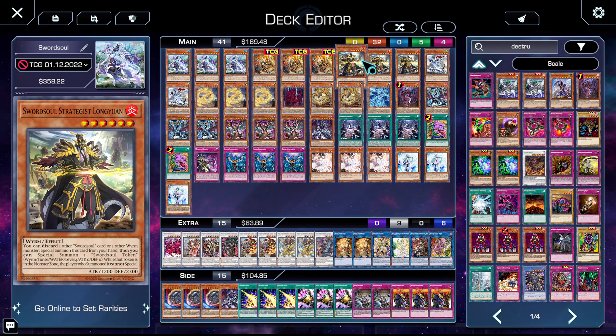Unfortunately, Ecclesia is a LIGHT monster, so she turns on your opponent's Bystials. We then have three copies of Longyuan — you discard a Wyrm or another Swordsoul card, summon him, make the token, and make a level six or level ten synchro.